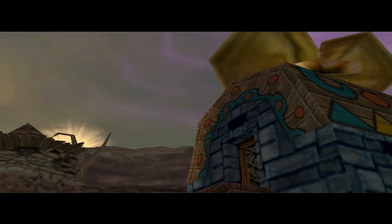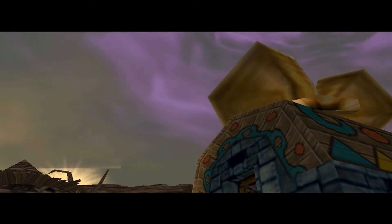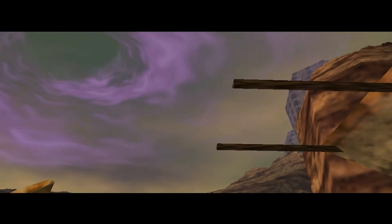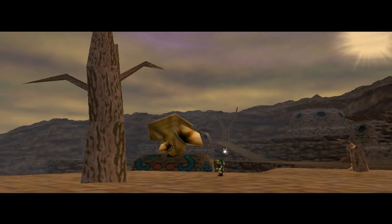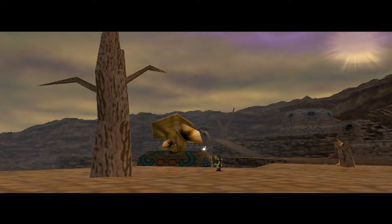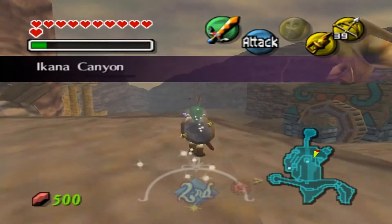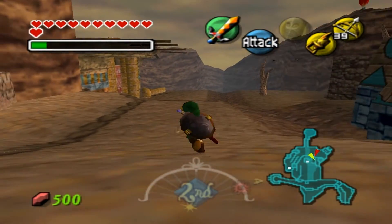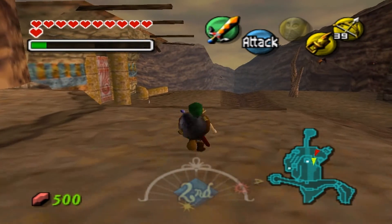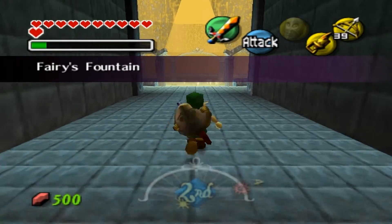The curse of the canyon has been lifted. Well, there you have it guys — we've completed the Stone Tower, and now that we're finished with the fourth temple, the last boss remaining is Majora. But since we have the stray fairies right now, I'm going to go ahead and head to the fairies' place right here. Yeah, this is the fairies' place.